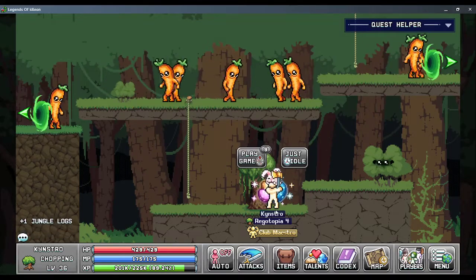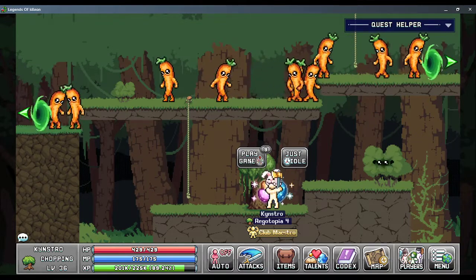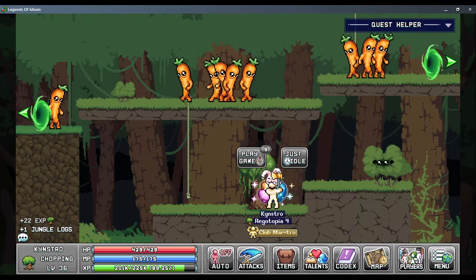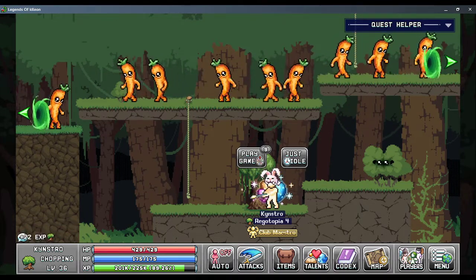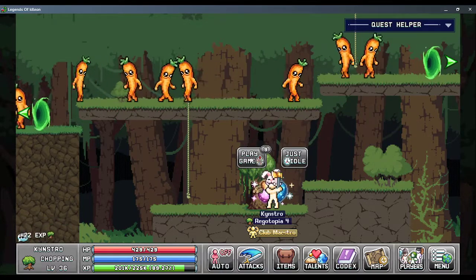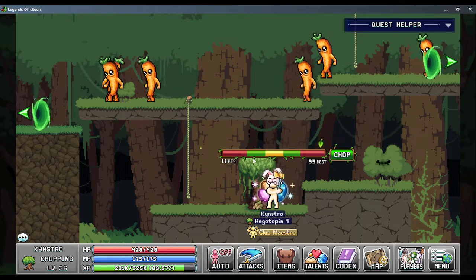I was playing around with Eidolon in the Chopin minigame and I've used spacebar before for minigames, but I never really thought to click with the mouse and press spacebar at the same time. You can see points going up by two each time.